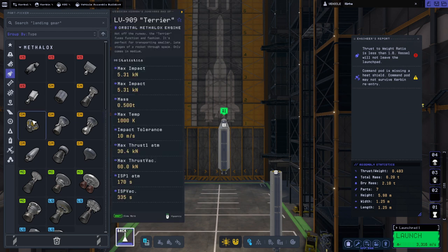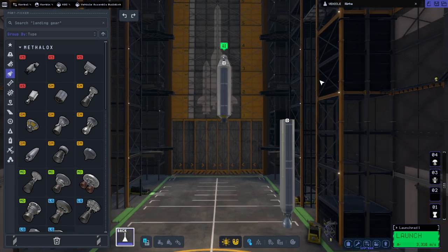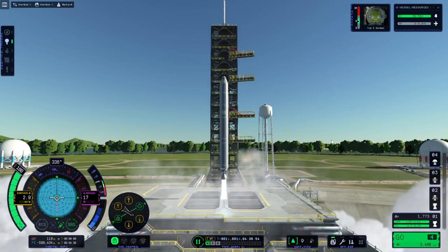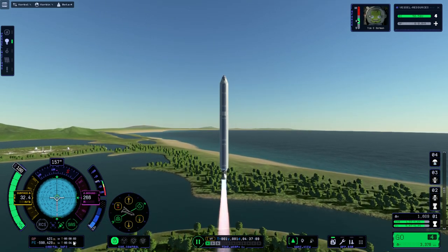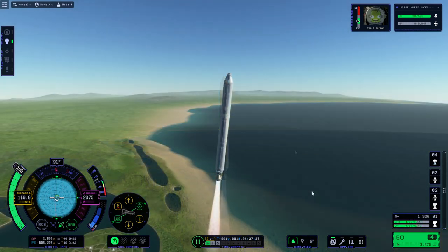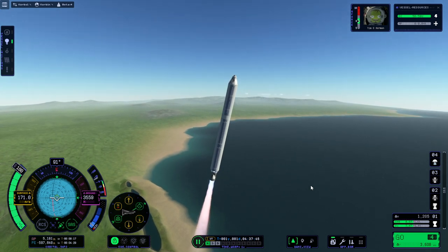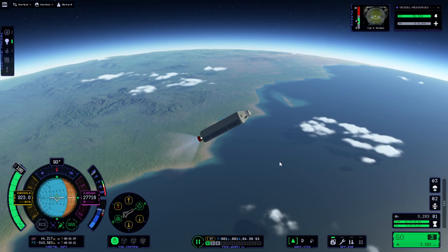It says the thrust-to-weight ratio is basically 0.5, but that's at sea level — it gets double in vacuum, so we'll have basically a TWR of 1. We have 1000 meters per second more than before, which should be plenty to get to the moon, make orbit, and come back. Now I'm going to assume we don't have the tracking station upgrade, but there's nothing I can do about the fact that we can see certain information we normally wouldn't. I just won't plot a maneuver.